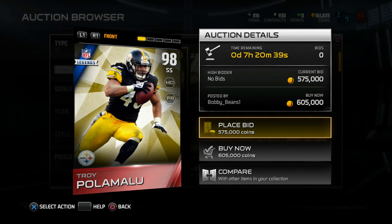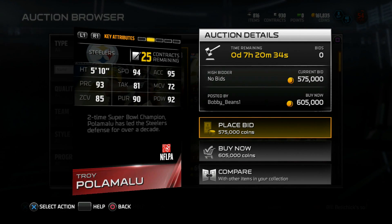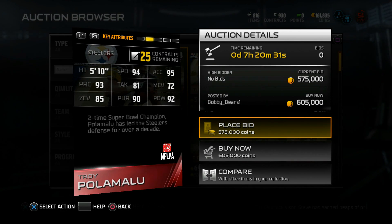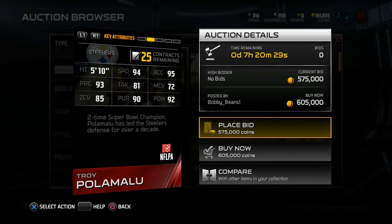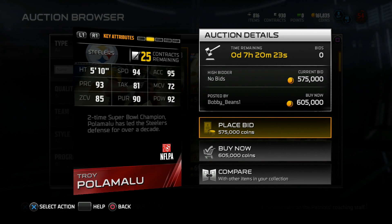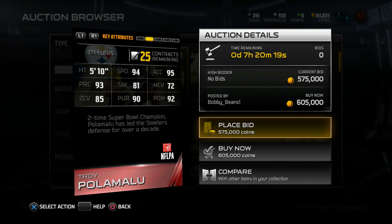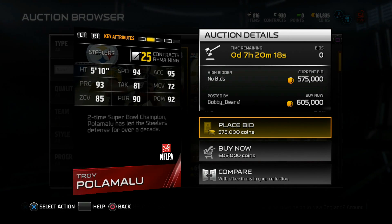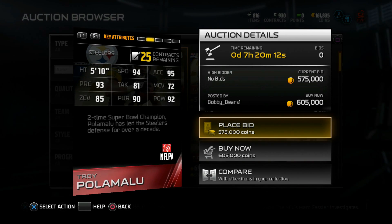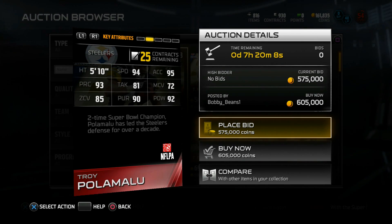98 overall — pretty generous, almost a 99. Let's check the stats: 5'10", 94 speed, 72 man coverage, 95 acceleration, 92 hit power, and 85 zone coverage. Two-time Super Bowl champion Polamalu has led the Steelers defense for over a decade. Stat-wise, for a 98 overall card, I'm really underwhelmed. I thought his hit power would be a lot better — upwards of 96, 97, maybe even 98 hit power.